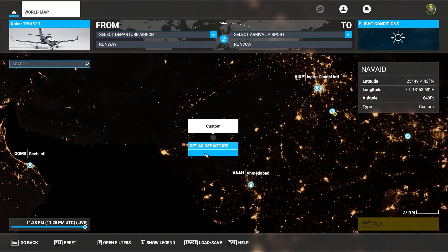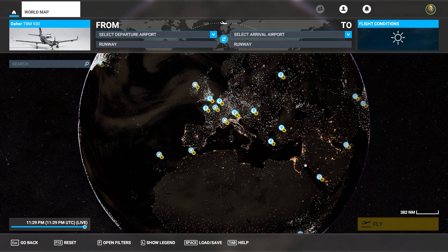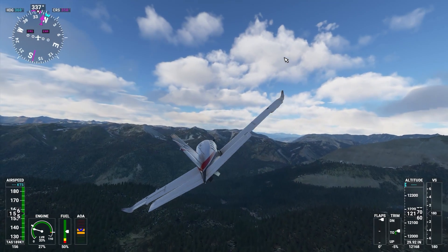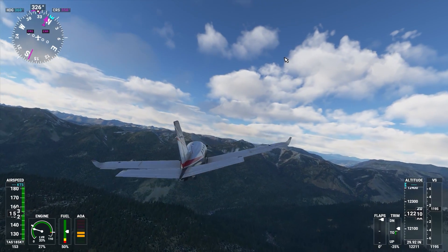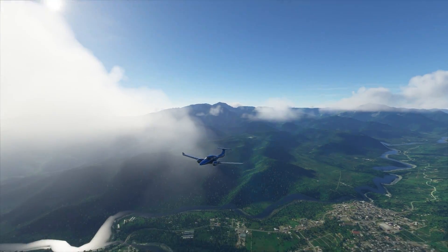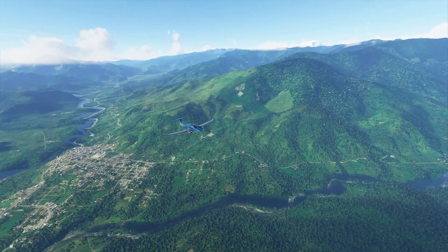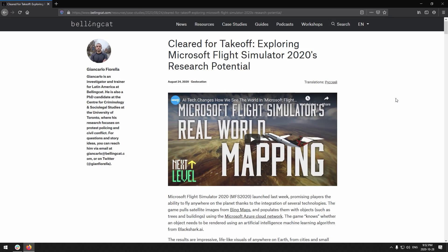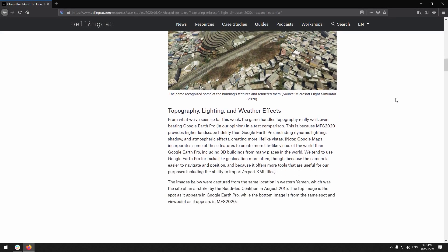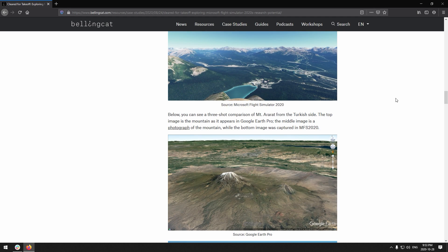If you don't know, this is a game that came out earlier this year and is played on a one-to-one representation of the planet. The game pulls data from different sources, including the Microsoft Azure Cloud Computing Platform, and it's populated with trees, rivers, as well as AI-generated and hand-modeled buildings that create villages, towns, and even entire cities. All of this got us thinking: how accurate could the game's version of the world be? If it was accurate enough, could we use it to help with geolocations like we use Google Earth Pro, for example?